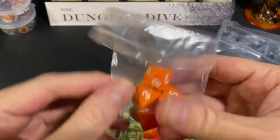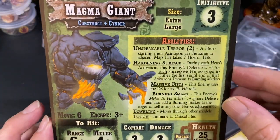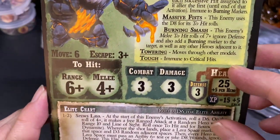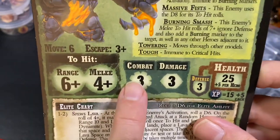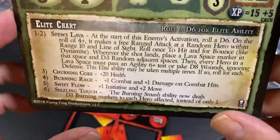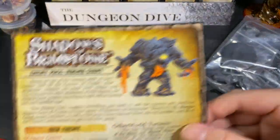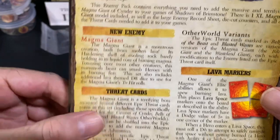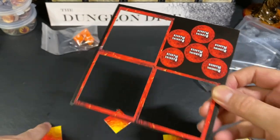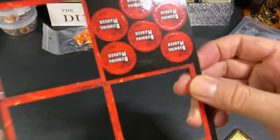The Magma Giant comes with some special magma-colored D8s. His stat sheet lists: Unspeakable Terror, Hardening Surface, Massive Fists, Burning Smash, Towering, and Tough. He's immune to critical hits, has only three combat dice, each hit does three damage, and his range triggers mainly on a four-up. You also get an information sheet with lore, threat card guidance, and some extra lava markers — though if you've been collecting Shadows of Brimstone for years, you probably have plenty of those already.